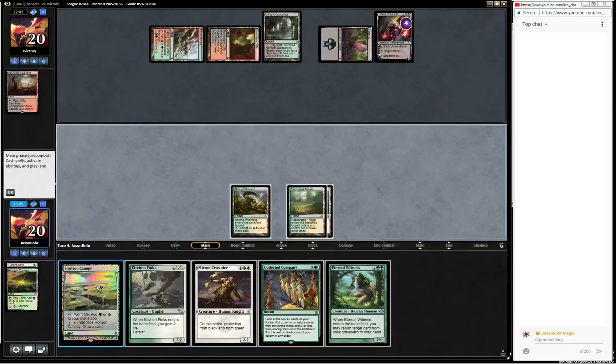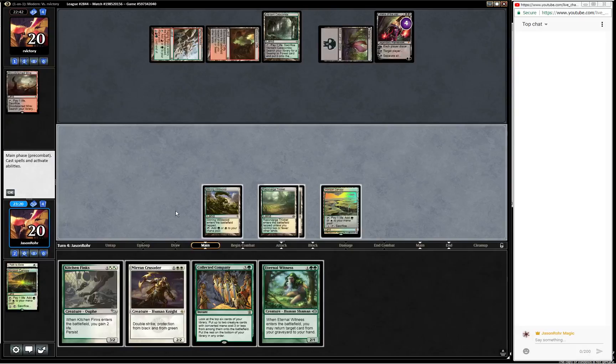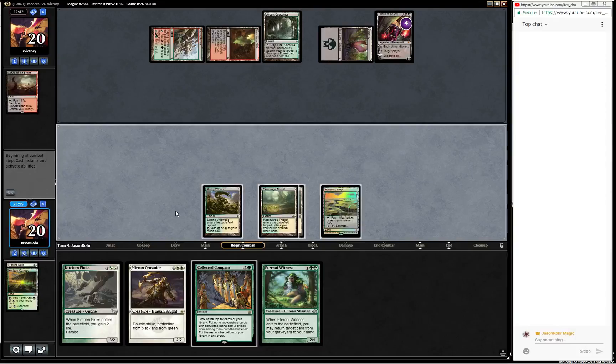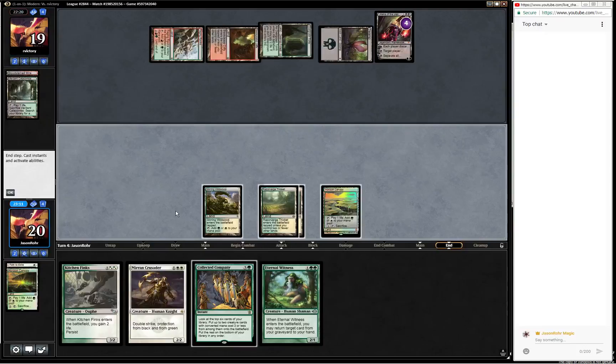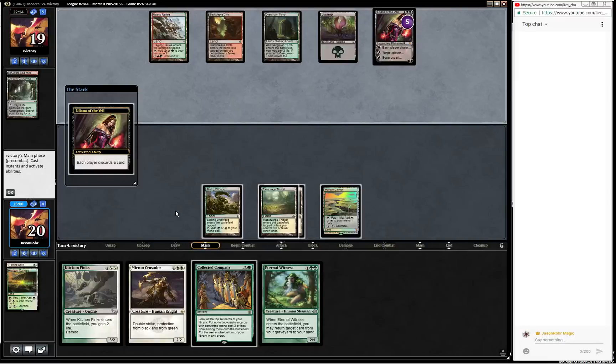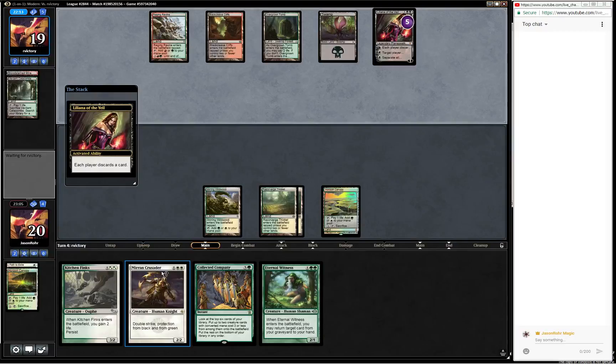I don't see any reason to play the company out now. We might as well just wait. I don't know exactly which card to discard when they tick up Liliana. They crack a fetch - probably get an Overgrown Tomb. They do. If they have another land they might attack with Raging Ravine. What do we get rid of here? I think we want to get rid of Kitchen Finks. The Mirran Crusader is just such great value - they really need Lightning Bolt to deal with it.